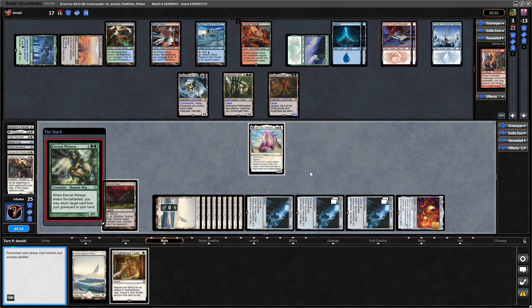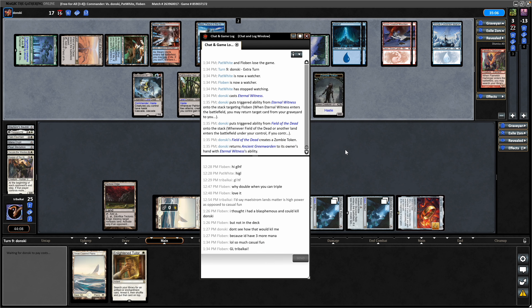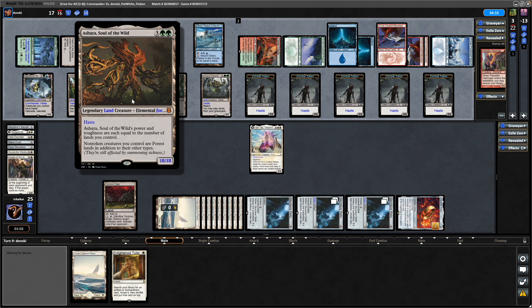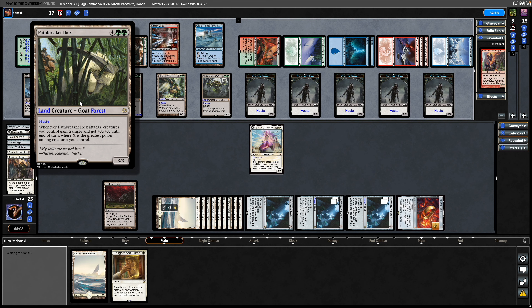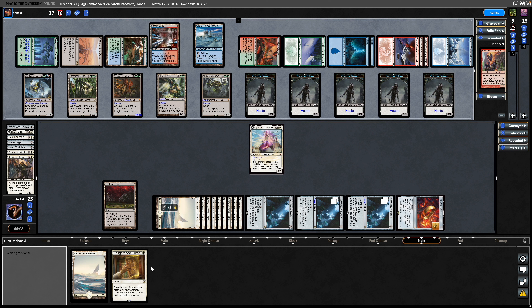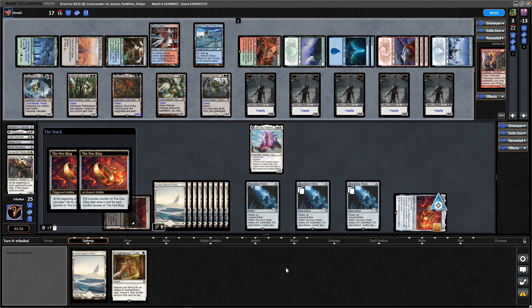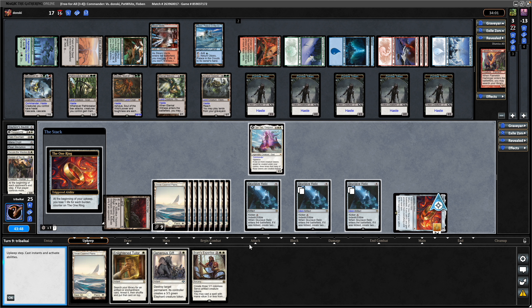Eternal Witness — do you just go for an extra turn here? Nope, instead went for the Green Warden. Down comes Green Warden for more landfall shenanigans. So even if we deal with the Shire we'd still have plus 7/plus 7 on all the stuff thanks to Maelstrom Wanderer being in play. We could go for activating the One Ring during our upkeep and then deciding if we need to tutor for something afterwards. A Generous Gift — we can at least use this here. Go after the Ibex I think, and then maybe just tutor up God-Pharaoh's Gift. We're not really meant to be competing with something like this.